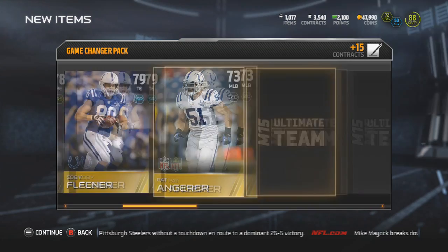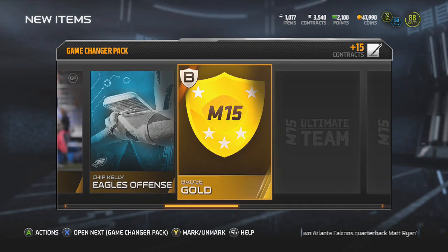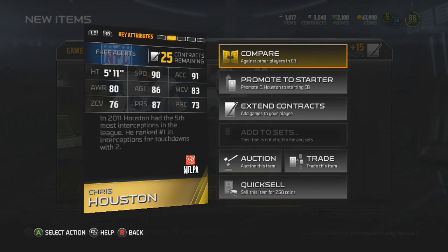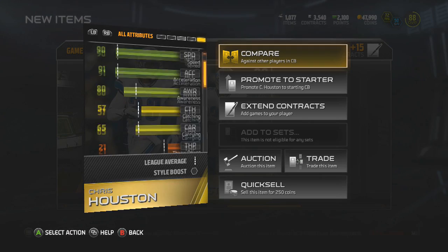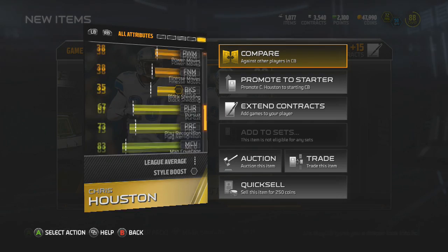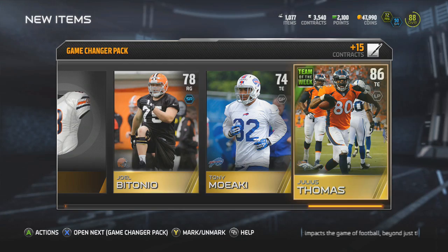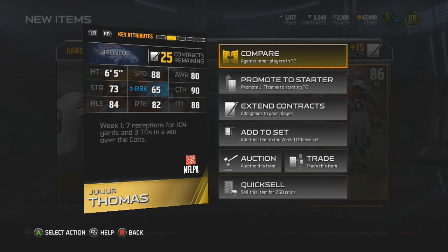Got a Beetles Bryant, a Fleener, an Anger — whatever it's called. Using offense and another gold badge. Getting a Brandon Lloyd — Houston cornerback. Let's check that speed: 90 speed, 83 man coverage, 76 zone coverage. For an 80 overall he probably has really good hit power. Checking it out — only a 55 hit power, so he's not that great of a corner. Maybe he plays better than his card stats. We're getting a Julius Thomas — another awesome tight end. I'm stacked on tight ends. I might put him in the Week 1 offense set to get that Matt Ryan, but this is probably a really good card to have.